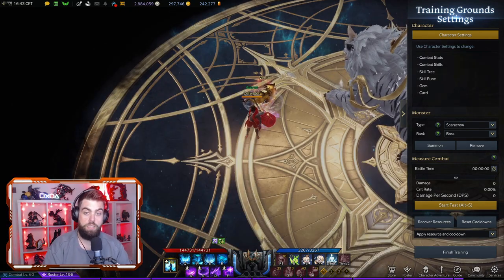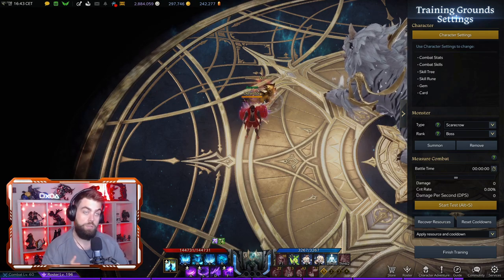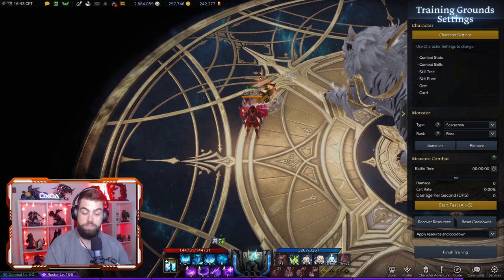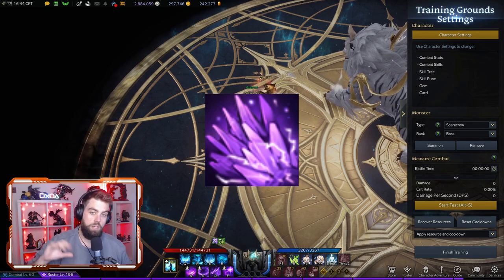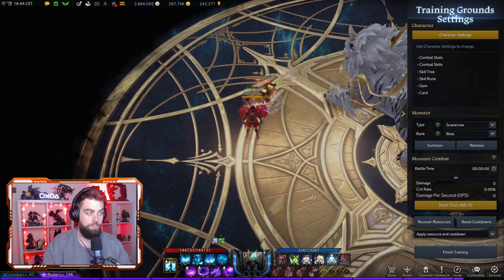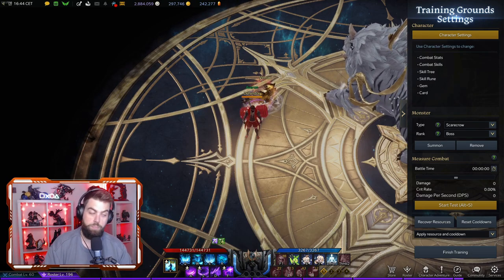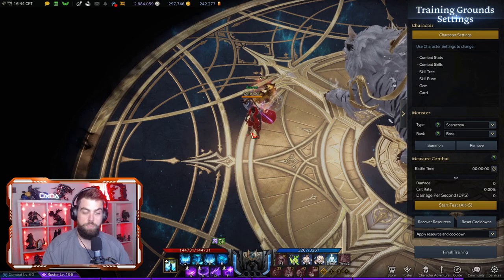It means Destroyer wants to run crit-based stats primarily to make the most of this, because it doesn't have tripods that help with crit rate. There are some changes coming with the class balance patch in November — some for Destroyer that will tweak the current build. Most importantly, there's a change on a tripod for one of the abilities, which I'll touch on as we go through the build. We're also getting a new ability called Earth Wave, which is more specific to the Gravity Training build, so it's not really relevant for Ragehammer right now.